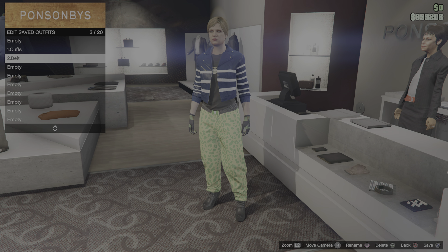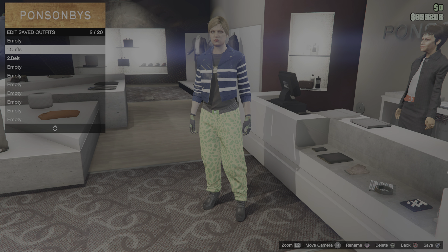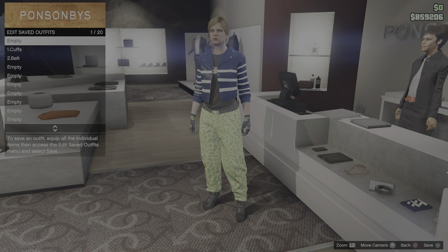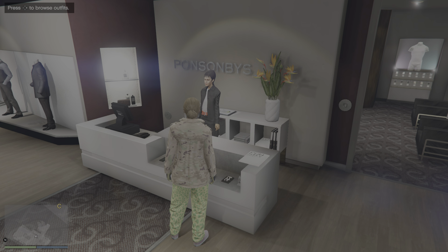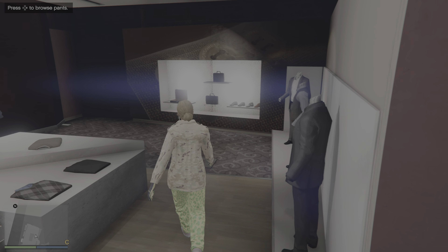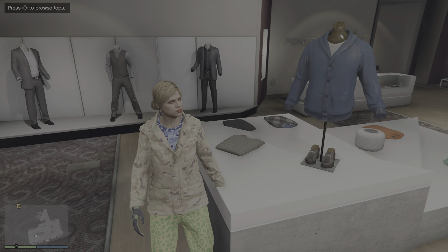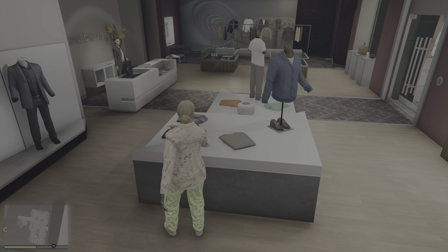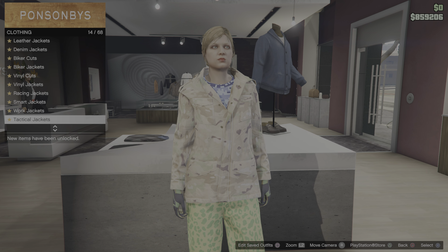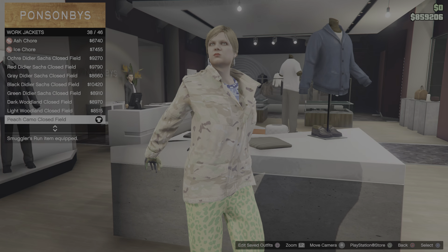Now I'm going to show you the second outfit that you need to make - this will be for the Gumbel. For the second outfit, all you need to change is the tops and the earrings. Basically no necklace for this one. Go to work jackets and purchase number 38 - a peach camo closed feel.